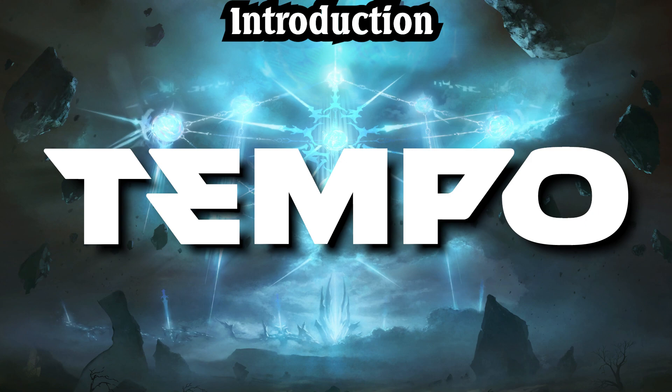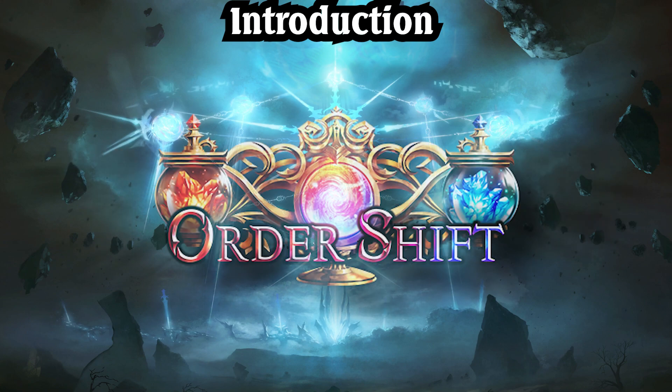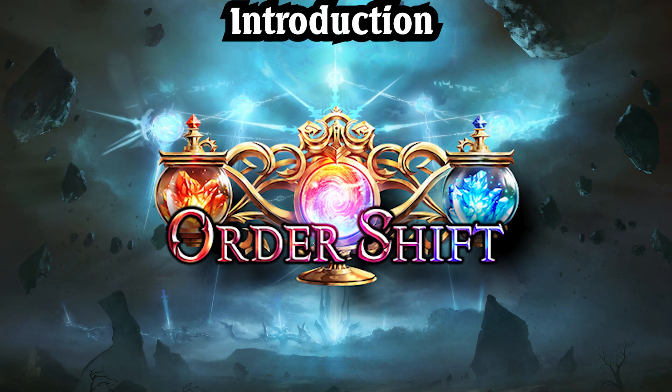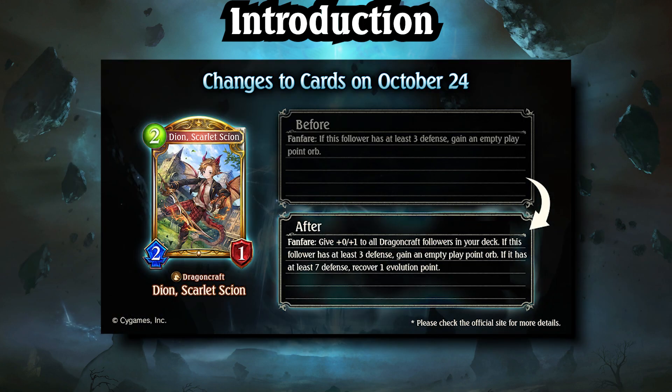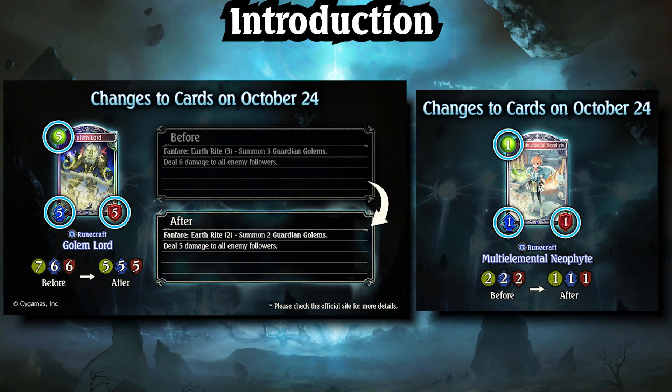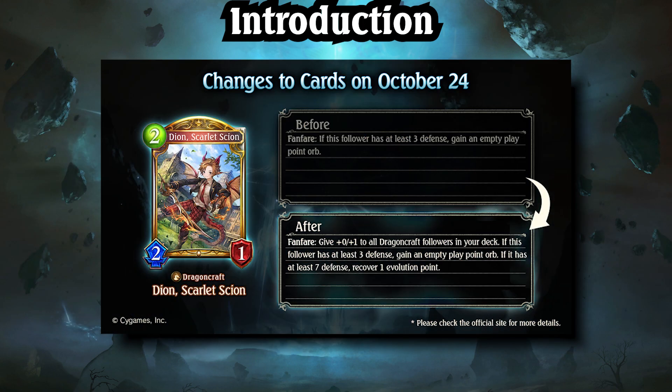Welcome to the November edition of the Tempo Storm Meta Snapshot. The Order Shift meta has been heavily shaken up by balance adjustments made toward the end of October. Dirt Rune and Buff Dragon were buffed thanks to the changes to Gollum Lord, Multi-Elemental Neophyte, and Deon, Scarlet Scion. The cost adjustments to Neophyte and Gollum Lord allow Dirt to come online much quicker, and the added effects to Deon mean he's no longer a brick if drawn early. Now Buff and Dirt run rampant in Tier 1, and many previously strong archetypes such as Heal Haven have significantly dropped in popularity due to their weaknesses against the new top lists.